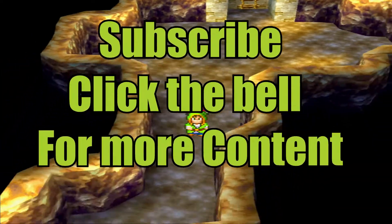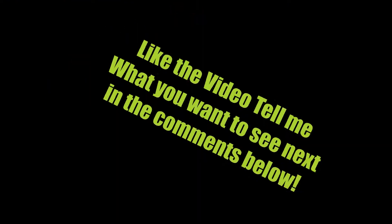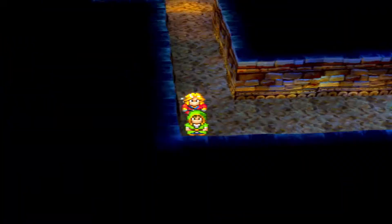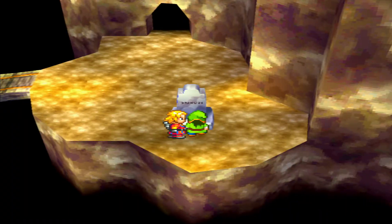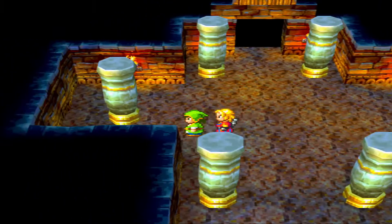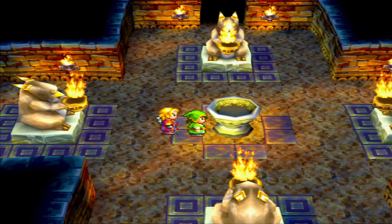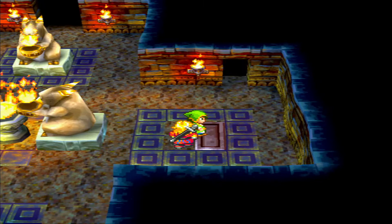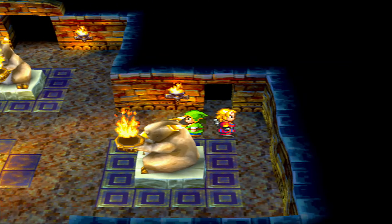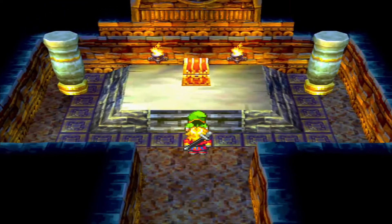So it looks like we're in a cave now, and we're going to go down here and see what we can find. Let's read this and see what it says — it says something about a helmet, so we're probably going to do something with a helmet. I think maybe we've got to do something with a statue, and it's probably this one right here. So we unlocked a secret room, and we just go in this room and loot the chest.